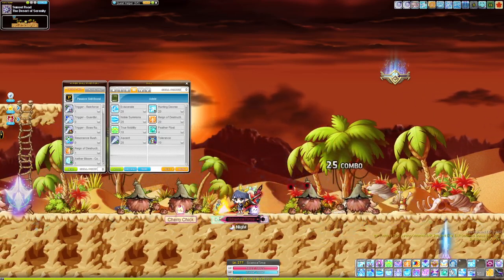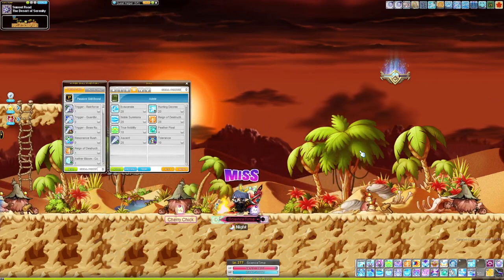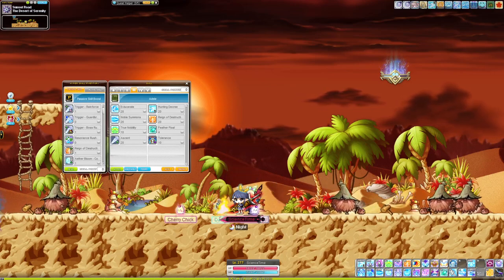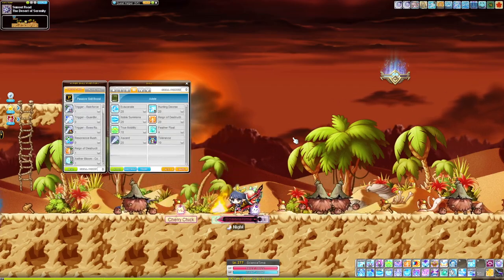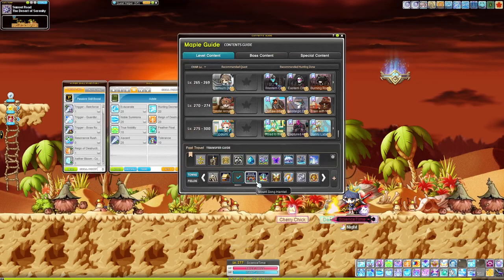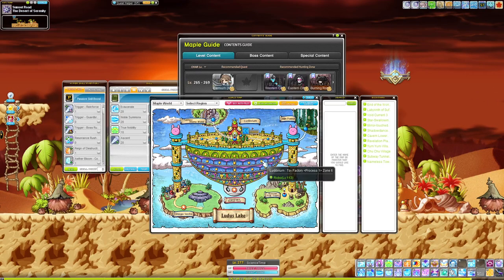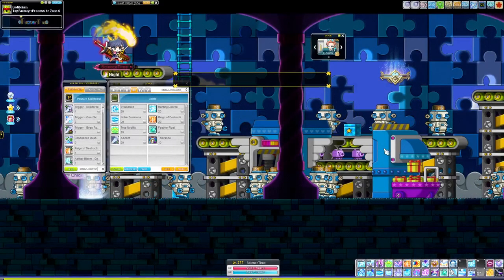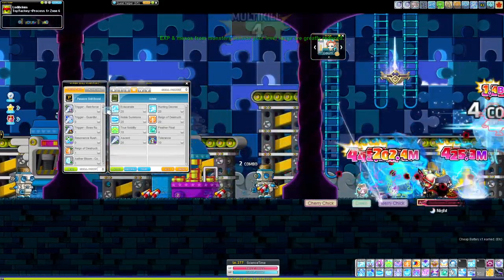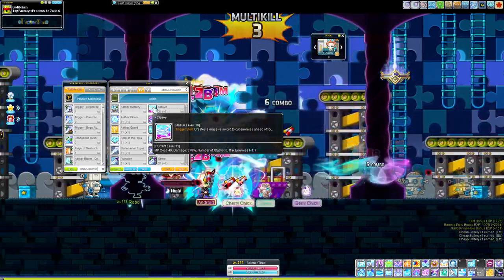Stay in Nihal Desert until about level 90. If Zacum's arms still give a lot of EXP, grab a rune and a legion double EXP buff — or any EXP buff you can — and go do Zacum's arms because you'll get so many levels. If not, you can stay until level 93. At level 100, you get Cleave, which will be your main mobbing skill for the rest of your life. It's very, very good.